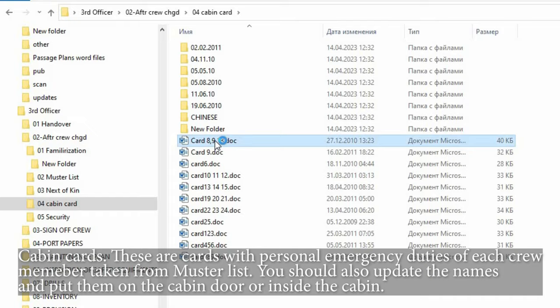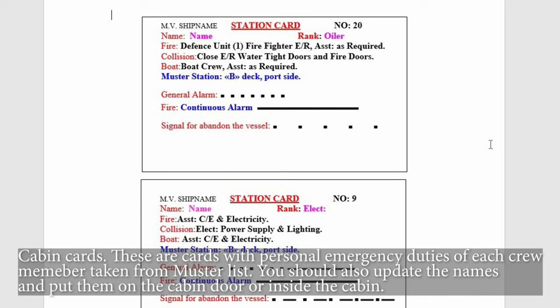Cabin cards are cards with the personal emergency duties of each crew member, taken from the muster list. You should update the names and put them on the cabin door or inside the cabin.